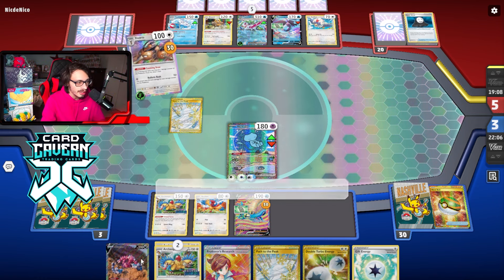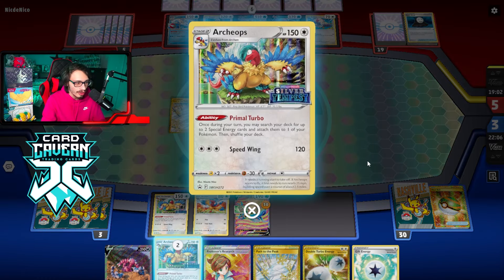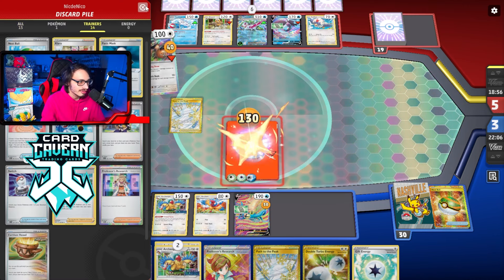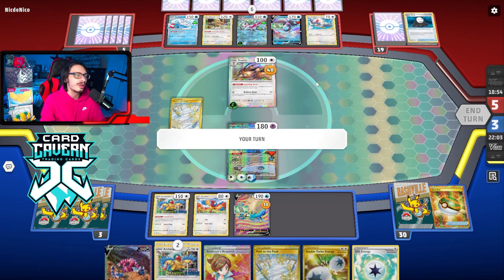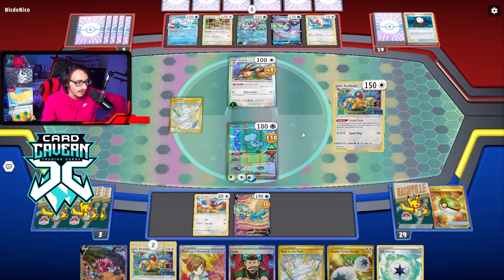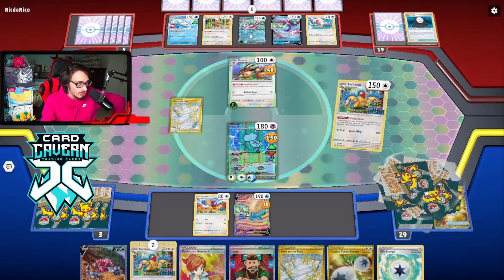I could go Drapion against them but I need too much energy for that. Could attack with the other Archaeops. This matchup's really annoying. They're going to swing with Dodrio? Give me a boss top deck! Is boss in there? That's a huge misplay — my opponent just threw. Why did they not go Serena? Forest Seal Stone for boss? That was actually a misplay. Can I knock out Vanillite? No. I guess I just Ballistic Beat them back.